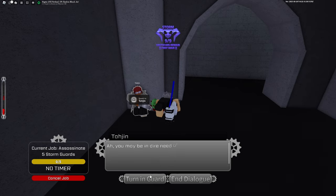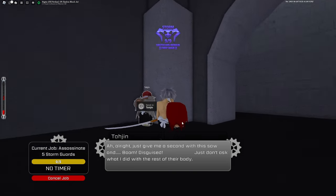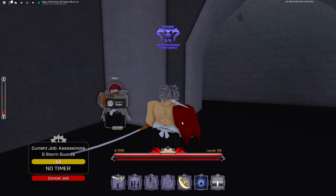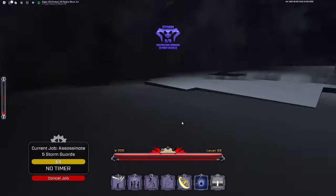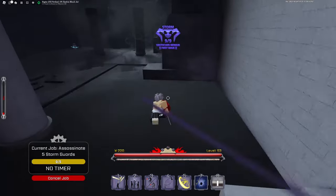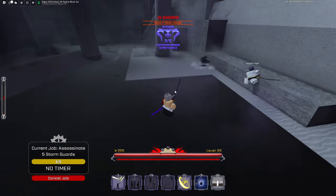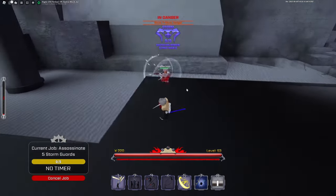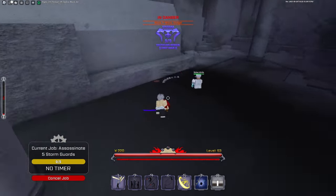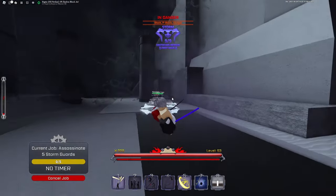Talk to Tojin, press Turn In Guard, and he will say 'all right, just give me a second' — boom, disguise. As you can see, I now have a Menace Scar Mask and I can go up to any storm guard and they will not attack me. This is literally broken — no matter what, the NPC will not attack me as long as I don't attack it first.